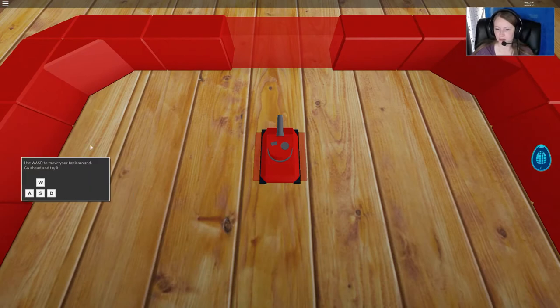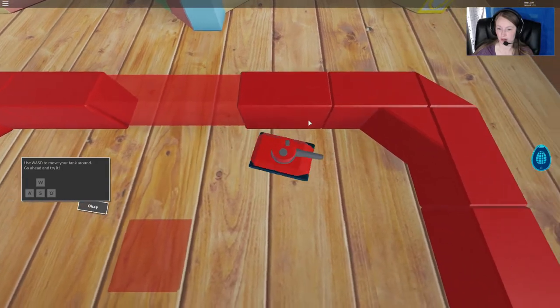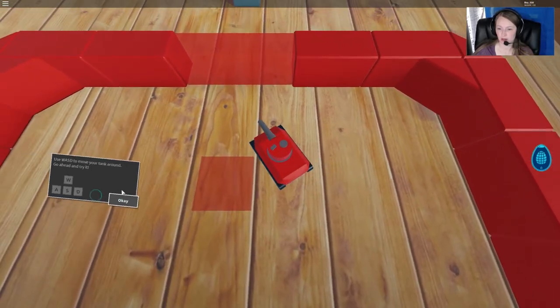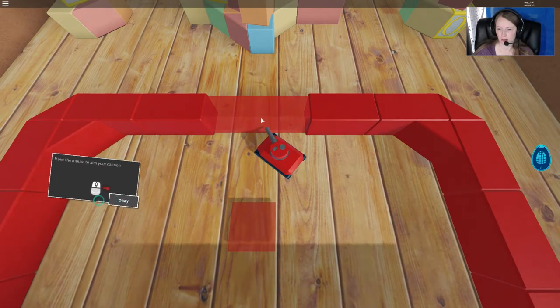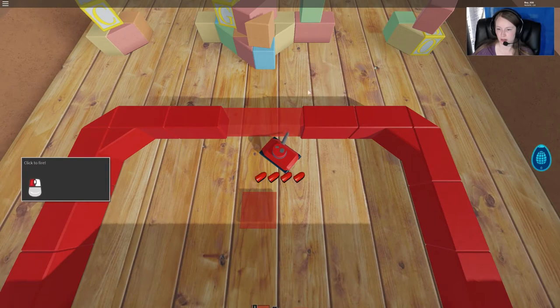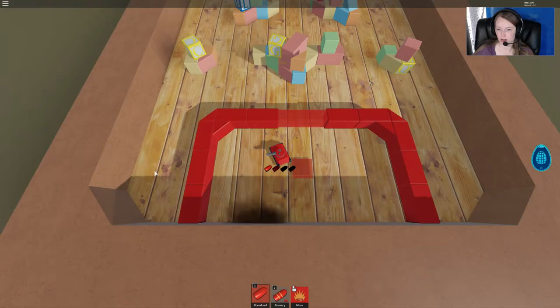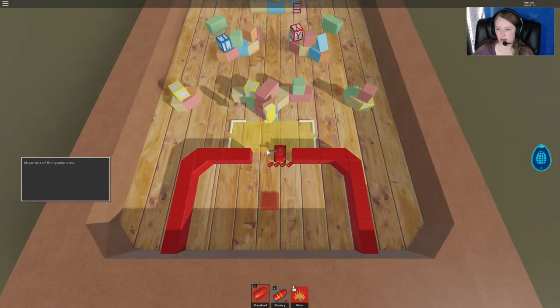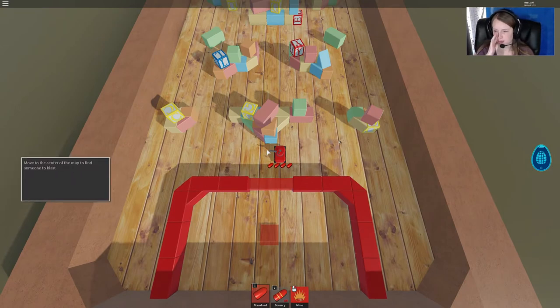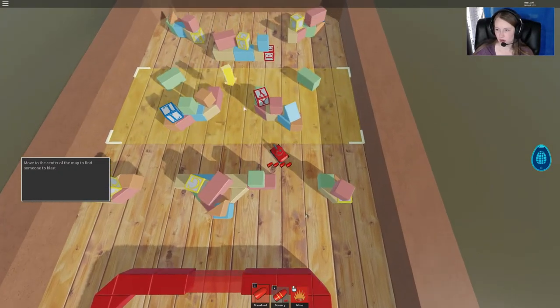Alright, so I've never played this game before, so it's going to walk me through a little tutorial. We can move the mouse to aim the cannon — it just follows the mouse — and then we can click to fire. Alright, so now we need to move out of the spawn spot. It's just kind of leading us through this quick tutorial here.